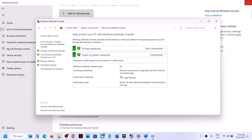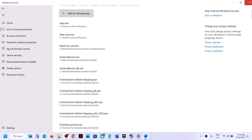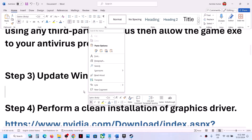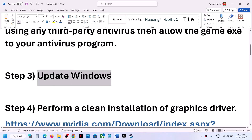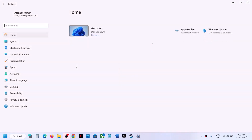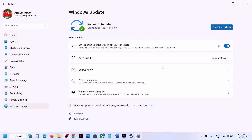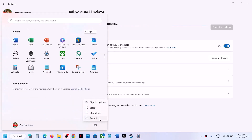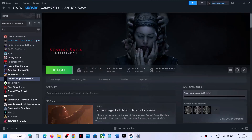Launch the game and check if it's working. The next step is to update Windows to the latest version — this is very important, do not skip it. Go to Settings, then Update and Security or Windows Update, and click 'Check for updates.' Once all updates are installed, restart your computer, then launch the game and check.